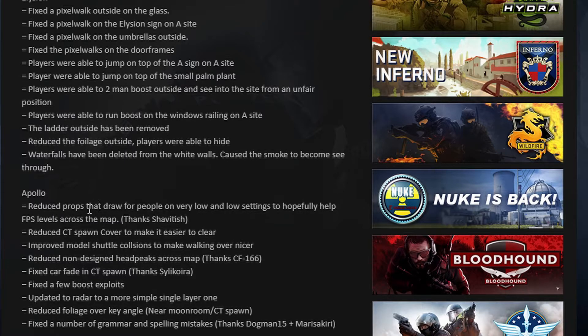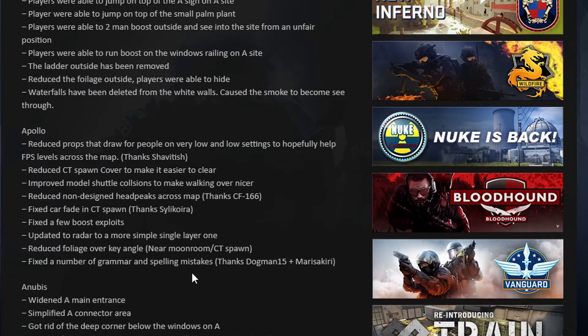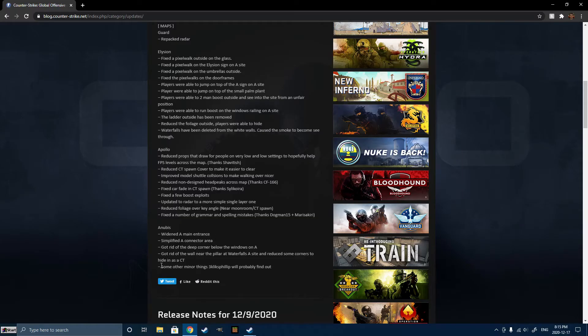On Anubis, they widened the A main entrance, simplified the A connector area, got rid of the deep corner below Windows on A, and got rid of the wall near Pillar at Waterfalls on A site and reduced some corners to hide in CT. And there are some other minor things that three-clicks will probably find out.